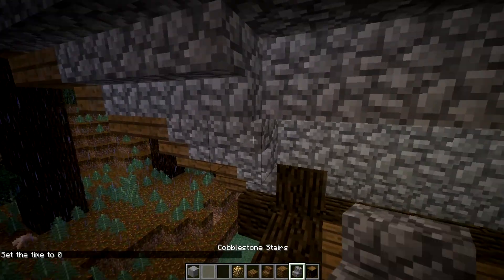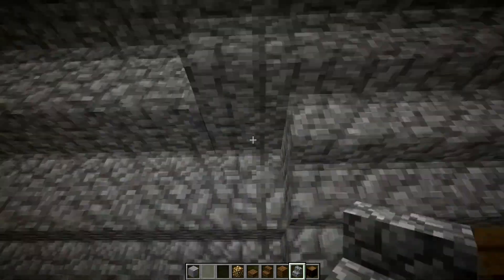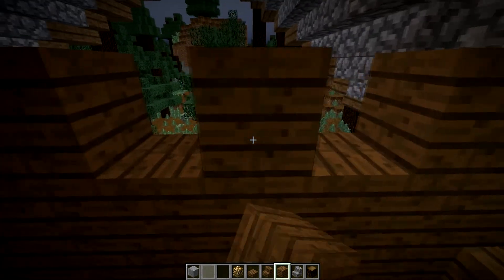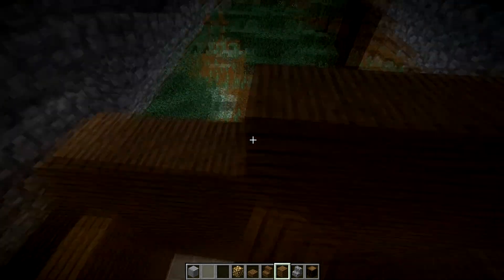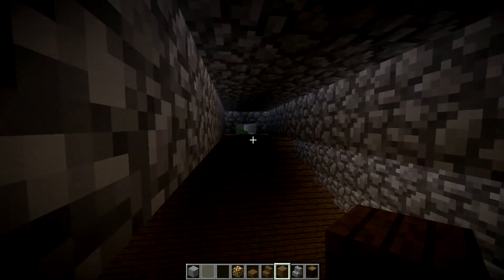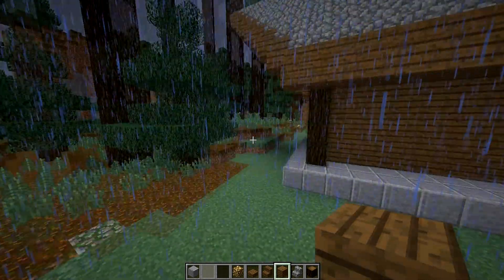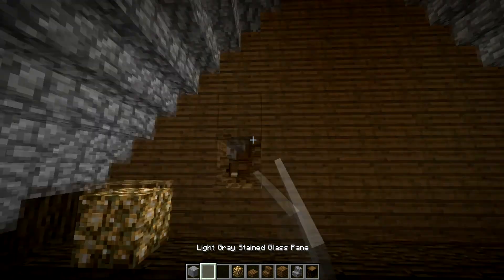Now we are going to work on this, so we need this cobblestone to extend one. Boom boom boom boom. Alright, so now we are just going to fill this in. Now let's go on the outside and see if we can add any windows to that because I'm sure we can. Let's add just a few blocks of glowstone temporarily and let's see what we can do.